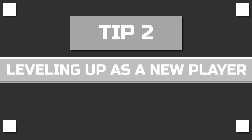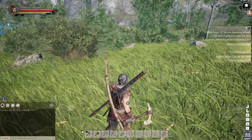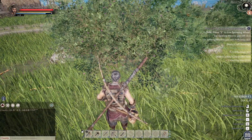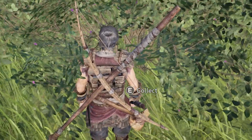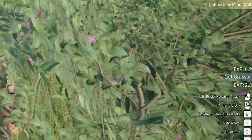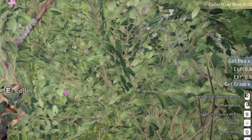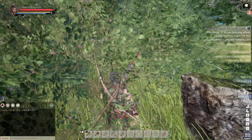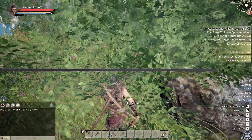Tip number two: leveling up as a new player. A fast way to level up when you just load into the game is gathering grass. Just walk up to bushes, stand in front of them, and you will see a notification pop up that says 'collect' — press E on your keyboard. The best place to do this is to spawn in the forest because it's full of bushes.